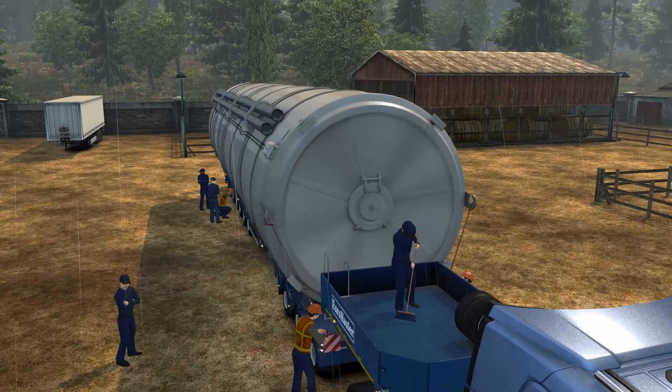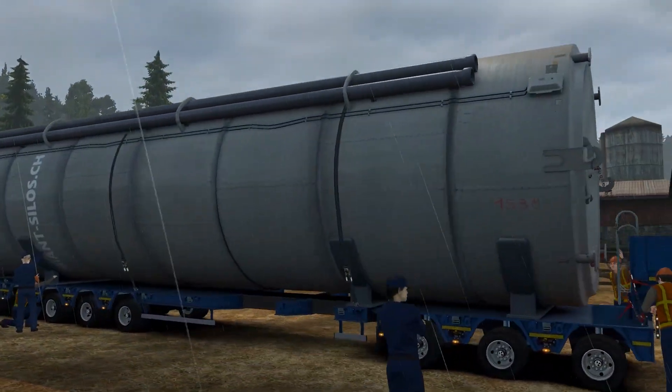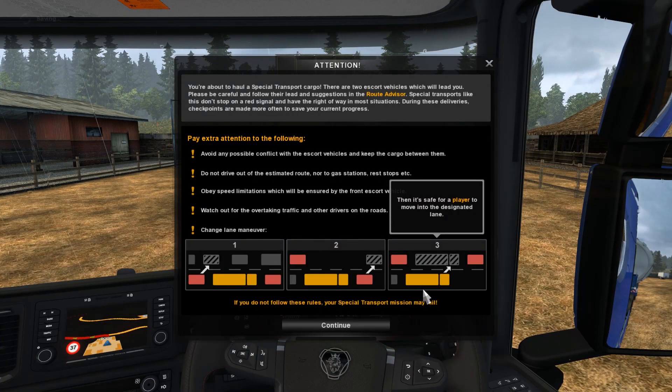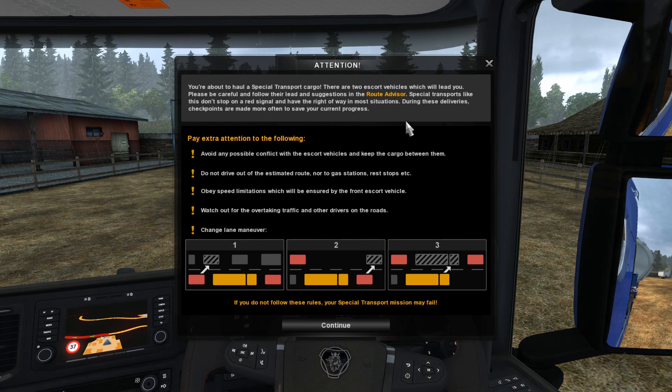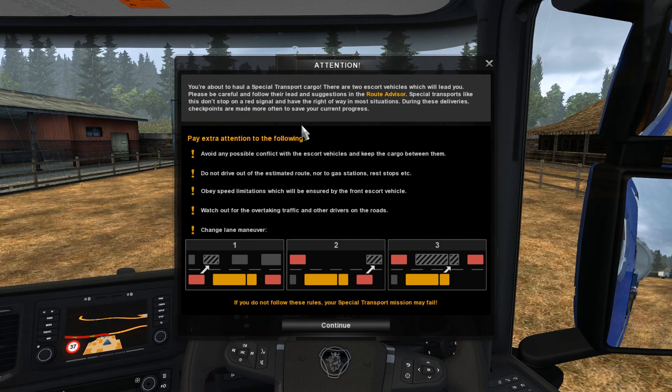Having never done a single special transport job before, this is my first one. Let's have a look: you're about to haul a special transport cargo. There are two escort vehicles which will lead you - please be careful and follow their lead. Special transports like this don't stop on a red signal and have right of way in most situations. During these deliveries, checkpoints are made more often to save your current progress.